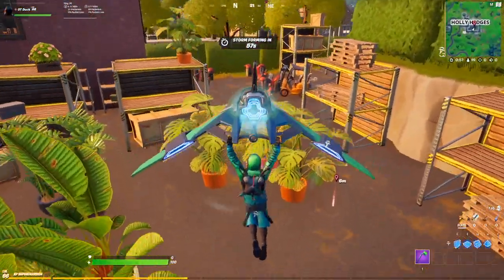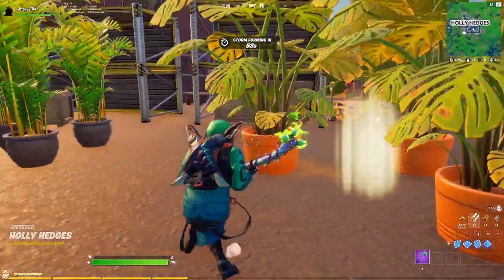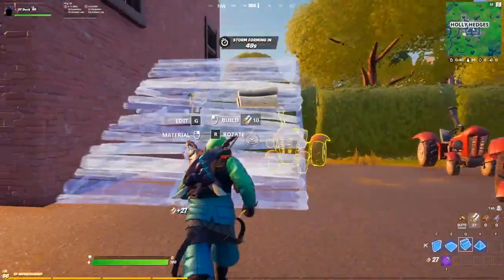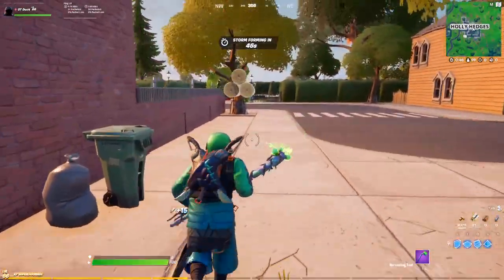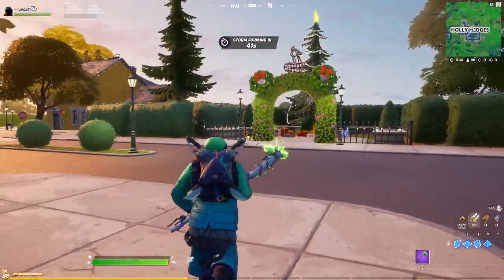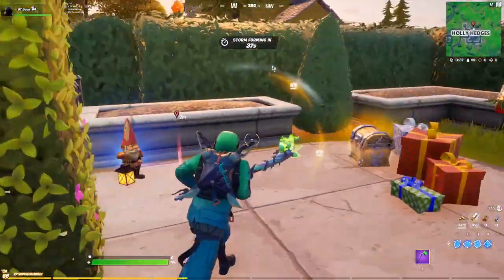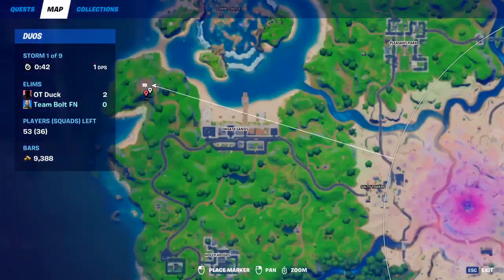Part 3 in the Gnome questline. The first Gnome is just smack dab in the middle of Holly Hedges, in the back by all the greenery. We're going to go straight through this hedge to the Christmas tree, and it's just to the left of this little bush archway. Right as you enter the Christmas tree — bada-bing, bada-boom — there you go. And then moving on to Fort Crumpet.